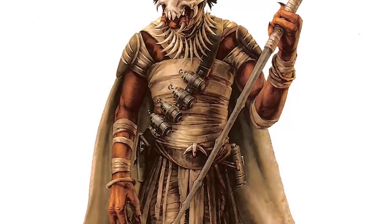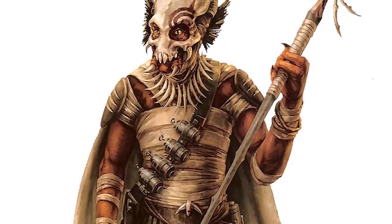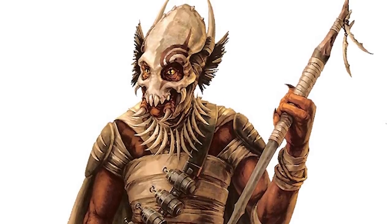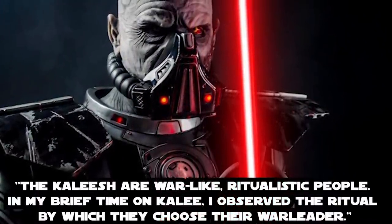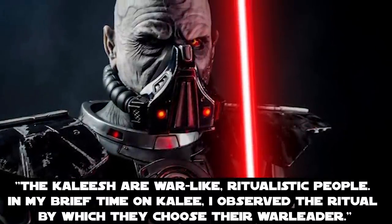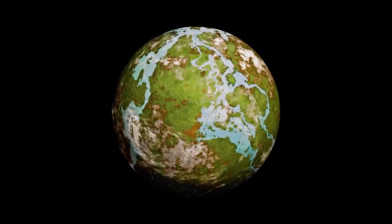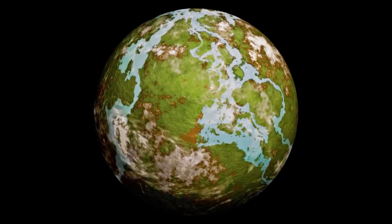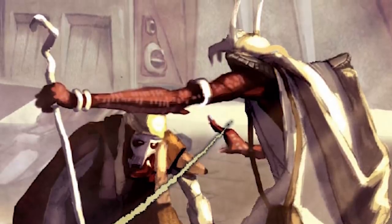These bones were worn all over the body while the skull was attached to the face. These were so important to the Kaleesh that outsiders almost never saw one without a mask, and this likely also worked as a rite of passage to adulthood. The leader would go through an extension of this ceremony — the transition from adult to lord of the tribe — a ritual witnessed firsthand by Darth Malgus, who said: 'These Kaleesh are warlike, ritualistic people. In my brief time on Kalee, I observed the ritual by which they chose their war leader.' War and religion were everything to the Kaleesh, with no unified global government — just countless tribes engaged in war with their neighbors. Each tribe had a similar structure with reverence for their shamans, who performed consecration of materials, dream interpretation, rites for death and birth, and maintenance of holy sites.